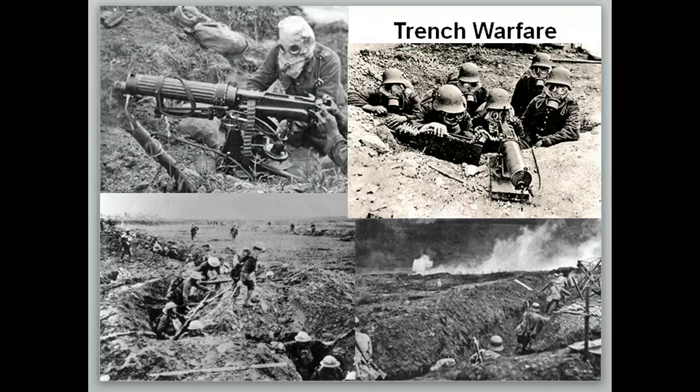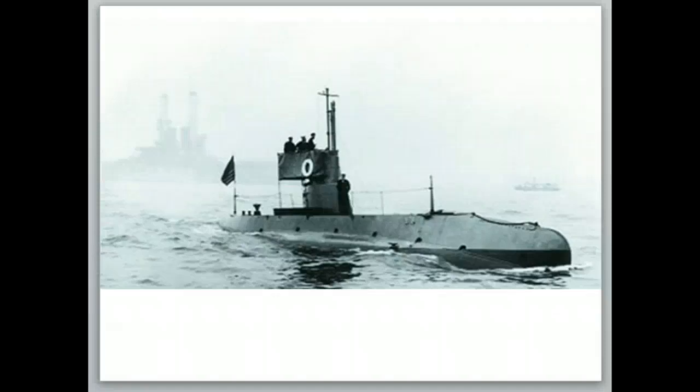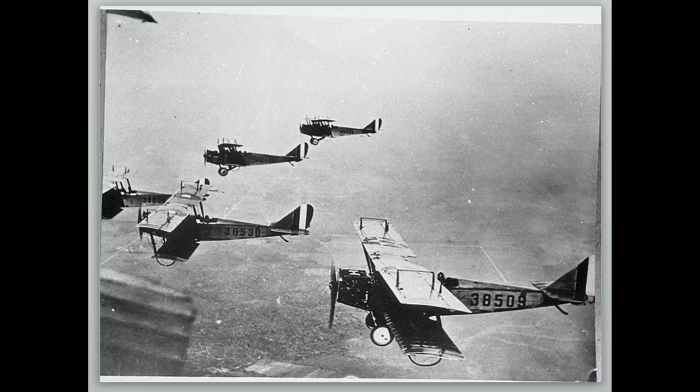For number three, trench warfare and the new weapons: we have machine guns here. These guys are wearing gas masks because of poison gas. You can see bombs exploding over here. This is where the soldiers are going up and over the top. We're also going to have new weapons like tanks — this is the first war where we see tanks. We're going to have new weapons like submarines — this is the first time we see submarines actually engaged in warfare; there was one in the Civil War but they had never really been used for warfare. We also start to see airplanes used in warfare — for World War I they're normally used for reconnaissance or intelligence gathering to see where enemy troops are, but eventually they figure out how to put bombs in the airplanes and drop them on other areas.